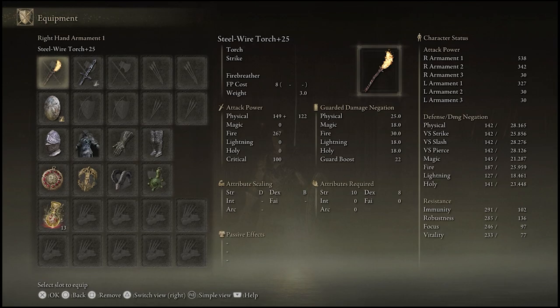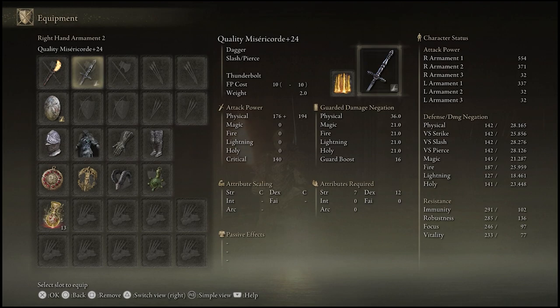The damage is 538 one-handed and 554 two-handed, which means this is the highest damage torch so far. The damage for torches can get right up there. When you consider some daggers hit 300 and some daggers hit 450, the fact that some torches are actually stronger than actual weapons is remarkable.